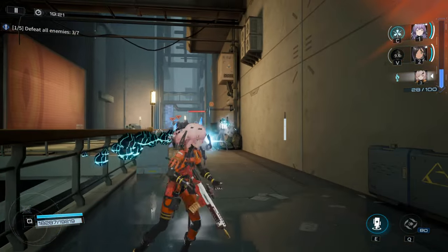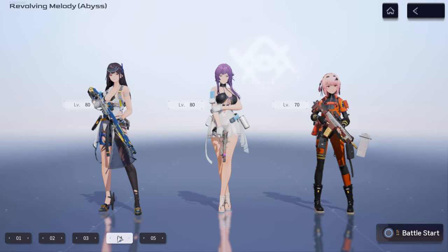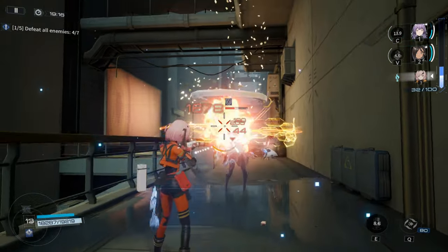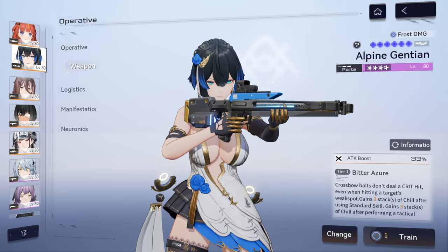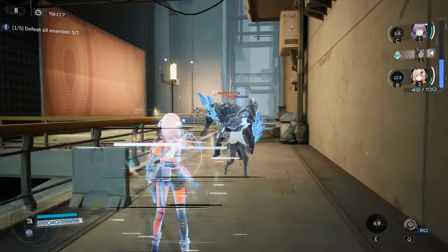Let's start with the thing you'll be engaging with the most: the core gameplay. Your team consists of three units which you can freely swap between during a level. Currently we have six weapon types: pistol, submachine gun, assault rifle, shotgun, sniper, and the newly added crossbow. Each weapon plays differently and feels great.